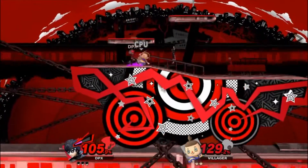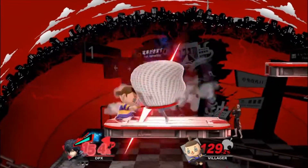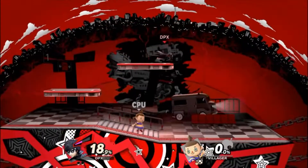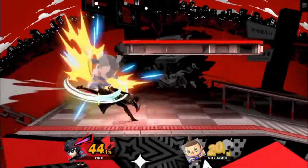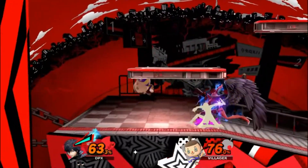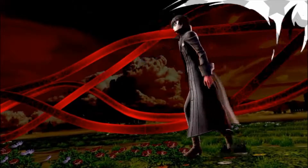Sure, you had characters like Cloud where you hold down B to build your Limit Break, and that was unique at the time. But with Joker, everything becomes more powerful and you literally have a second character on screen that follows you. It's not like they separate — he just follows you around, which is awesome.